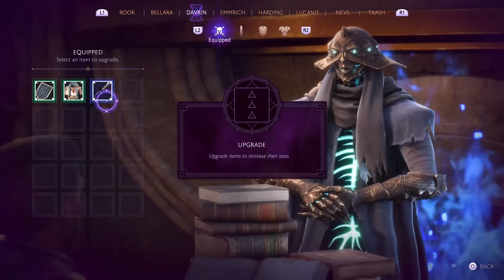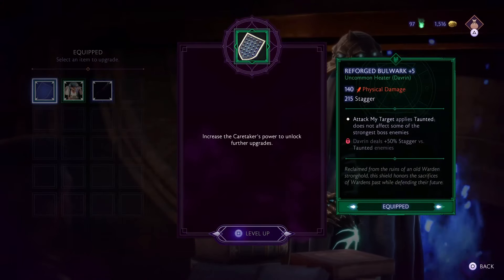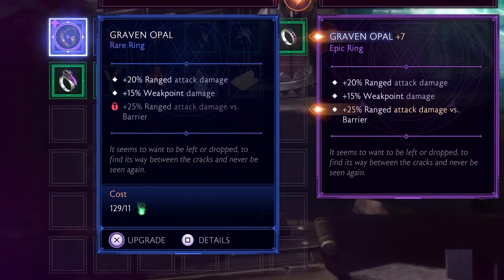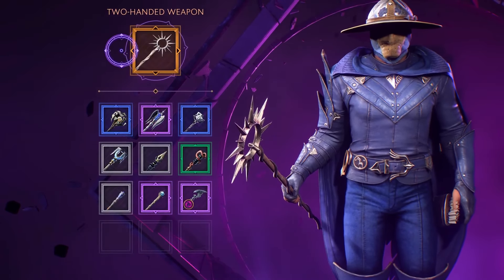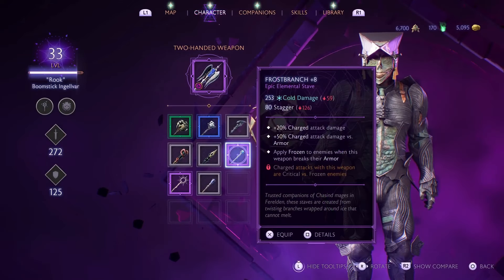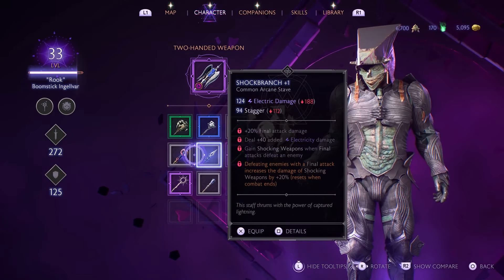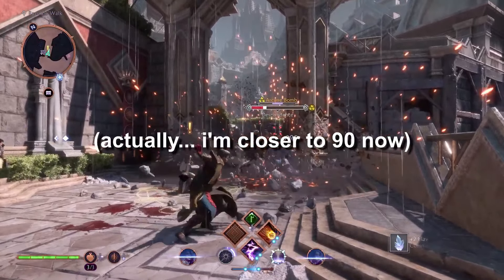Buying mementos and similar items will help you upgrade your shop further. Maxing this out is the most critical thing for getting the best possible items. Pay close attention because they give you the best possible build, and the extra damage you can get from these upgrades is pretty intense — not something small.